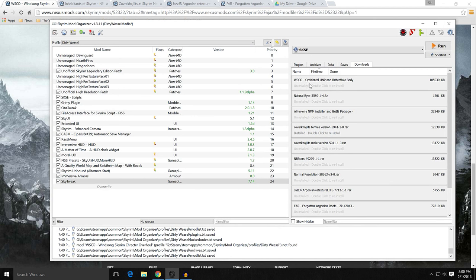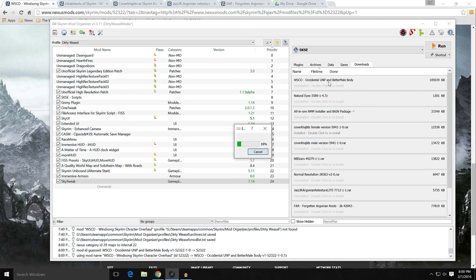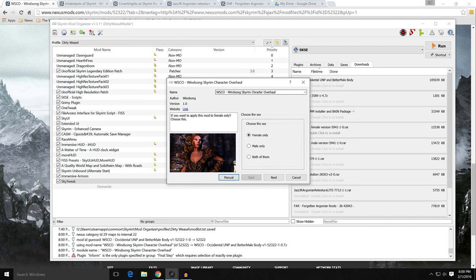It's up here at the top — WSCO Occidental UNP Better Male Body. Double-click to install. It's going to give you a full mod, and you can choose if you want female only, male only, or both. If you just want the UNP body but not the Better Male body, you can do that. I decided on both — let's just get it all in one package. So you're getting UNP and Better Male body.